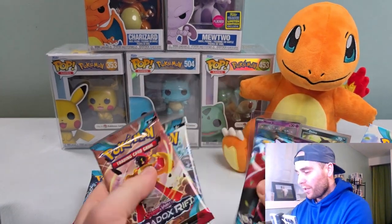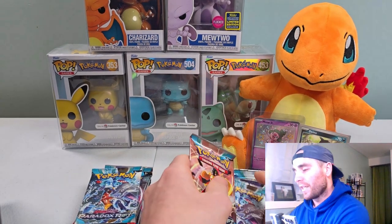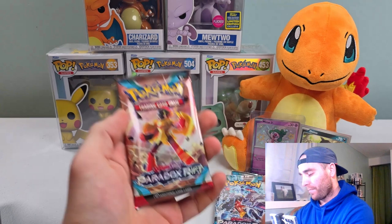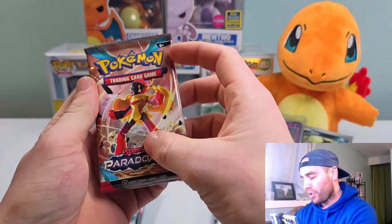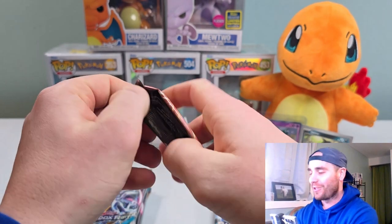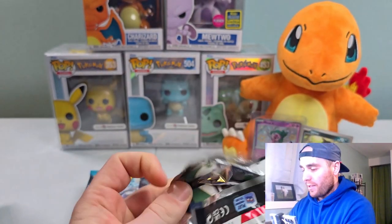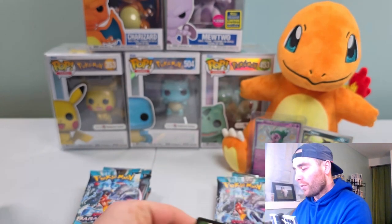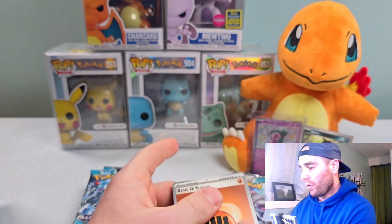I cancelled those Paldean Fates 10s. I watched a video tonight and the streamer ended up pulling the baby Shiny Mew - of course, when I cancel my 10, that top card gets pulled. I still want the Zard more being a Charizard fan, but I'd love either one of those.